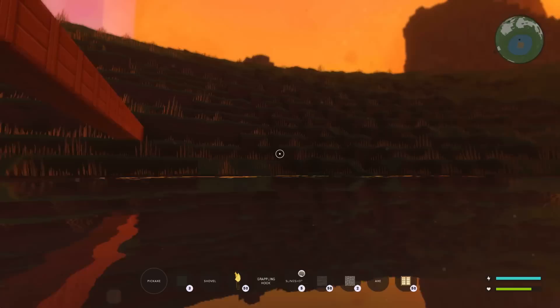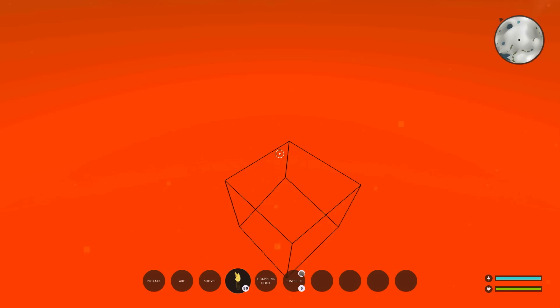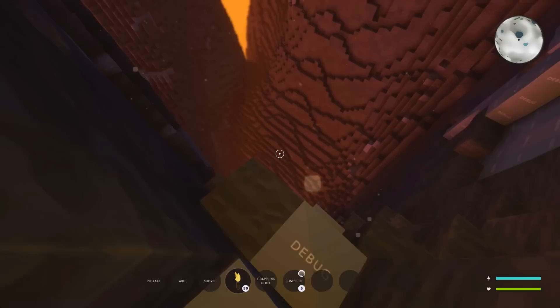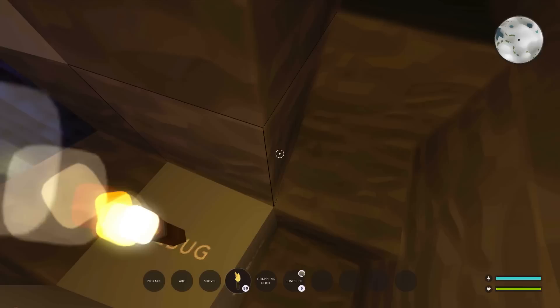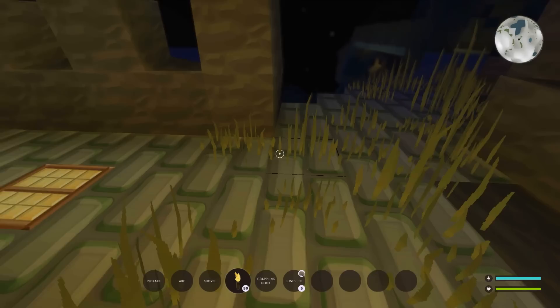I wouldn't mind looking at how our home looks on the mini map. It's not a very good home but it's a home nonetheless. Let me respawn at home. When you're under a cave it obviously isn't going to show on the mini map, but when you pop out it does. Apparently the lighter parts of the map are the higher areas, and the darker parts are the lower areas — which is very clever.